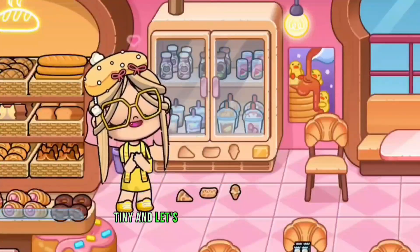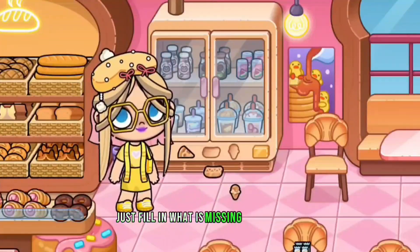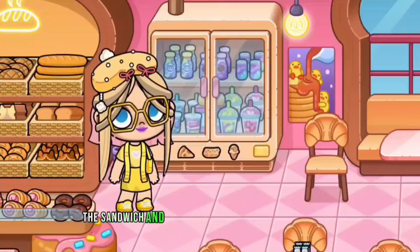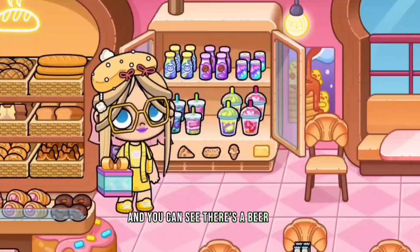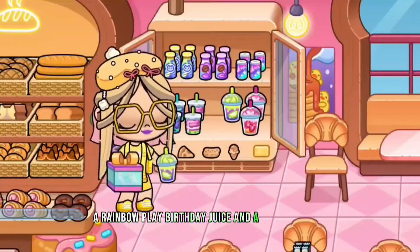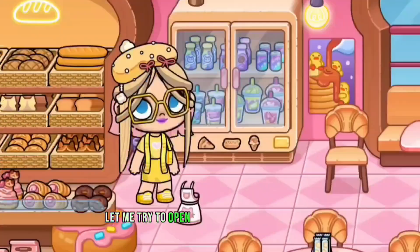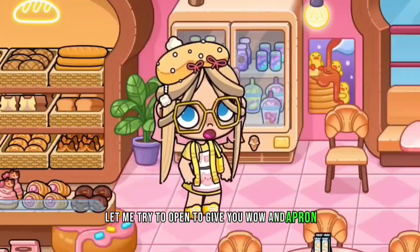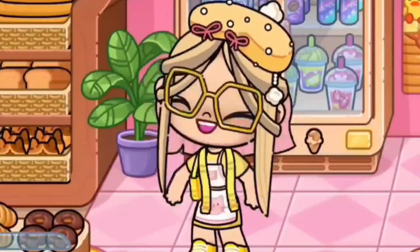Go back to the Bakery Shop and fill in what is missing: the pizza, sandwich, and ice cream. Tap the yellow button and you will see a rainbow-flavored juice and a gift. Open the gift — it's an apron! Thank you guys, hope you liked it. Bye bye!